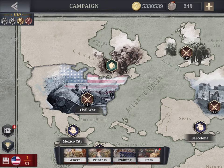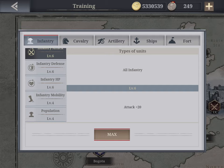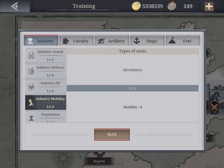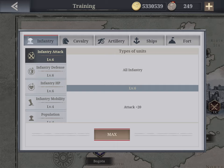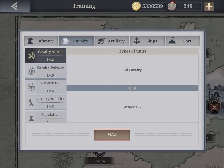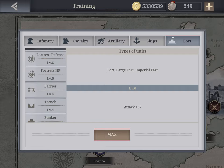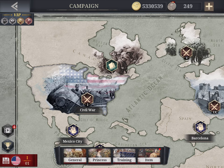When you go into the Training section, you can improve the mobility, defense, and attack of all troops, as well as HP and population — meaning troops will require less population to build. I've maxed out all the training. Training slots are locked and unlock progressively as you pass various campaign stages, which is why I recommend doing the challenges later. Training applies to cavalry, artillery, ships, and more. In my opinion, training is much more important than generals, so invest in it.